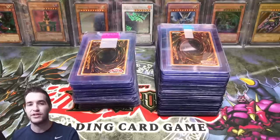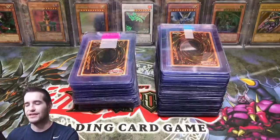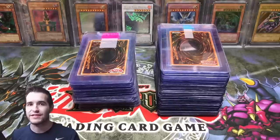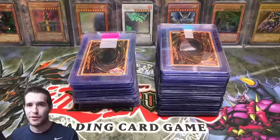I hope you guys enjoyed the video. If you want to see more PSA submission videos, I mostly document whose cards are whose just in case there's any confusion. Let me know by hitting the like button and subscribing — we have more epic stuff coming. This weekend we're going to be opening 12 The Duelist Genesis first edition packs, and there's also the LLB first edition packs. Keep your eyes open — thanks for watching, see you guys later!